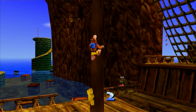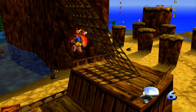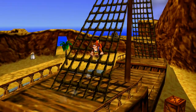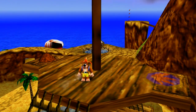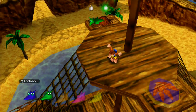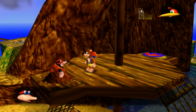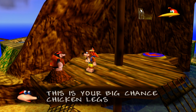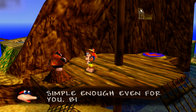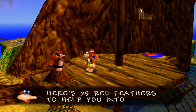I did forget this right here. I'm not going to collect all of them because there's probably some that I don't know where they are, but the ones that I do remember I'll get them. Let's talk to Bottles — he's going to teach us how to fly. As you can see, the flying discs are all activated now.